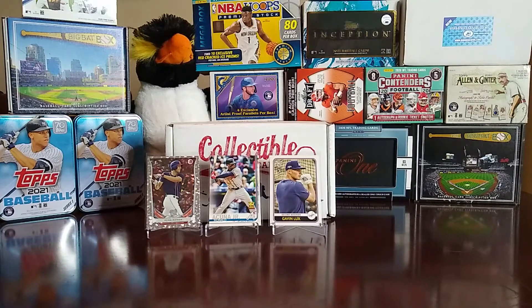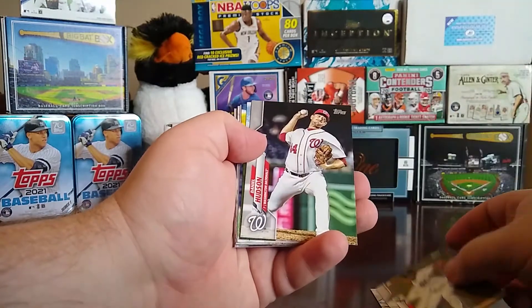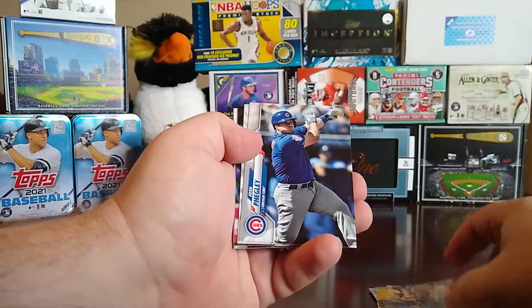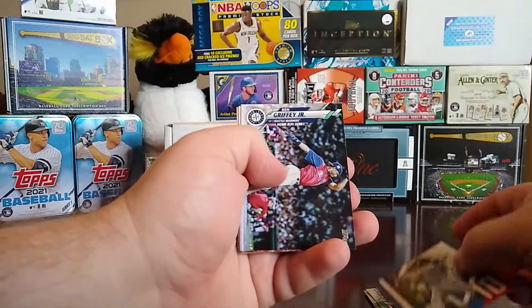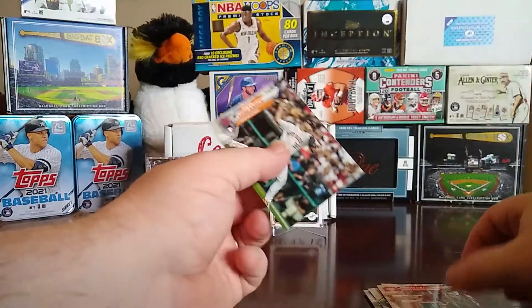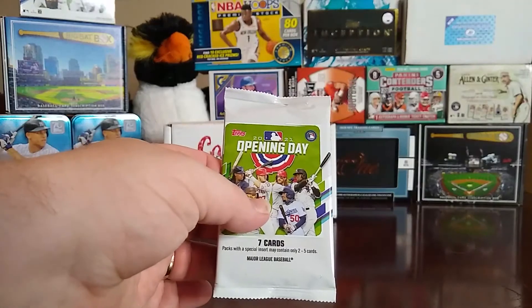Next we have 2020 Topps Update. I've had a few of these already — I've actually completed my set so we're good there. We have Edwin Encarnacion, Cy Sneed, Joe Peraza, Daniel Hudson, Christian Arroyo, Trent Grisham rookie, Josh Fuentes, David McKay, Richard Bleier, a Numbers Game insert of Chipper Jones and Ken Griffey Jr., Cesar Hernandez, Shower Time, and a Justin Verlander.